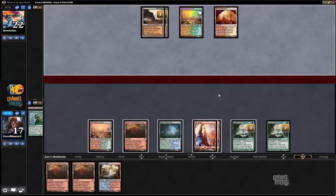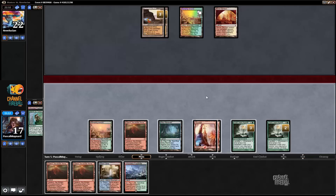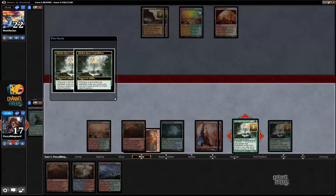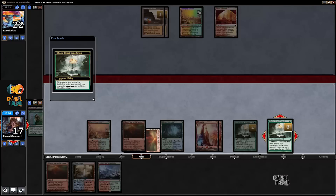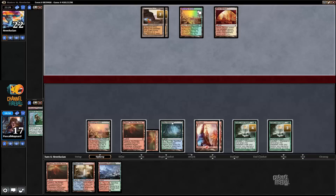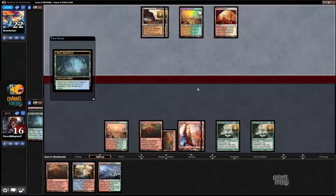I have four. Yeah, okay, that works. Play Valakut, because I can kill him on his upkeep. Upkeep — I'm cracking this first. I'm going to get Stomping Ground. The counter is not relevant.